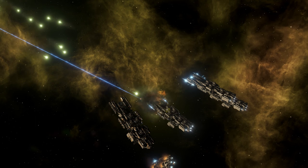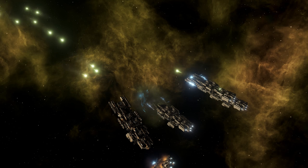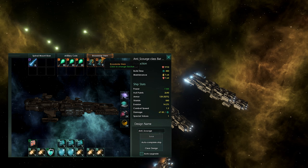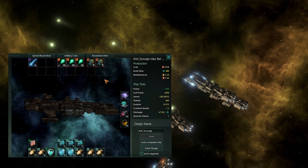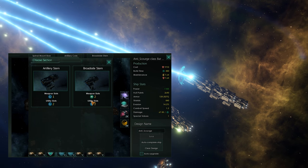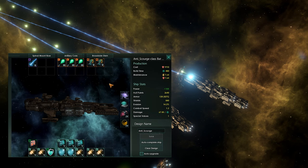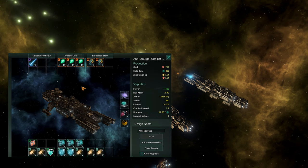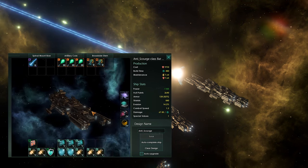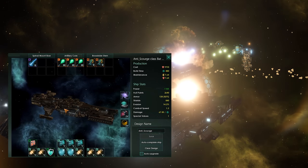Then there is the scourge variant, which is the only build that uses two medium weapons rather than a single large, using the broadside stern rather than artillery stern to add two additional flak artilleries. This is mainly because of the Scourge's attack ships and the large number of missiles they throw at you. They do a lot of armor damage, so you want a large amount of neutronium armor or dragon scale armor in this configuration.